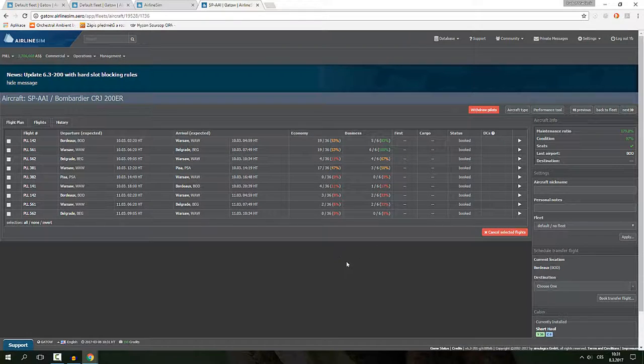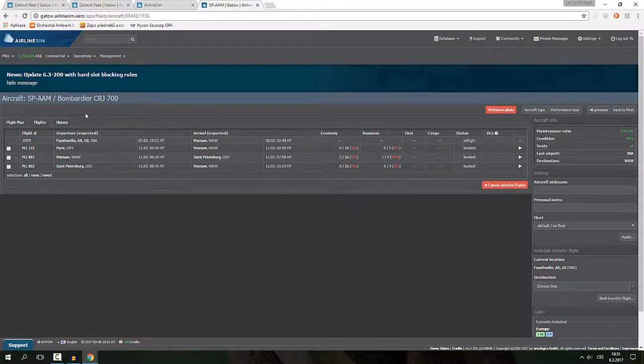We know the C Series — Moscow is looking pretty good, Dubai is terrible, we'll see what comes of that. Another CRJ 200 is flying to Bordeaux — not too bad after one day of demand calculations, so it'll probably get completely full. Belgrade is our important hub, and Pisa — there are quite a lot of people flying there, we'll see how the return fills.